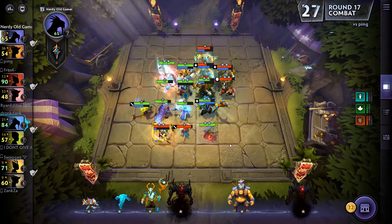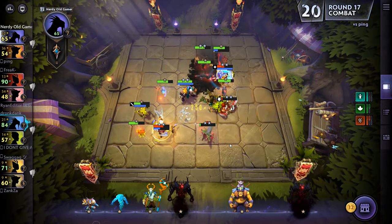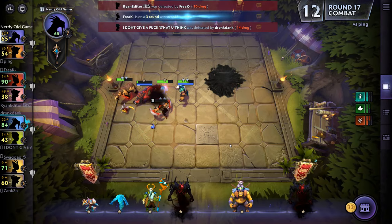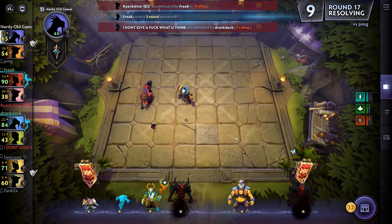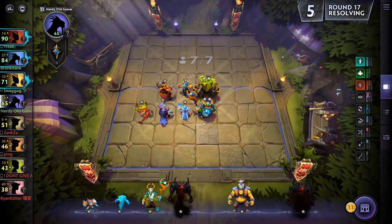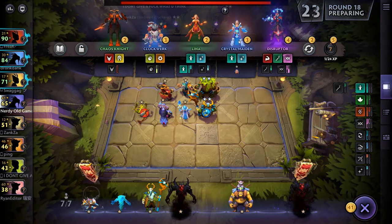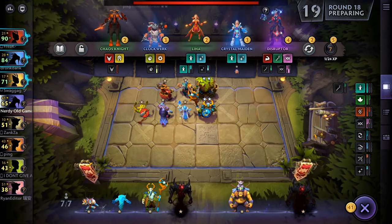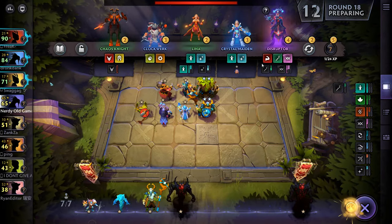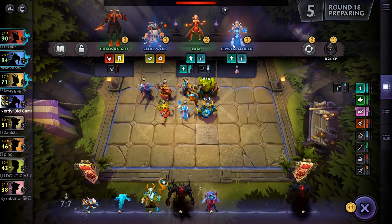There we go - full mana, nice. Are we winning or losing this? Kinda hard to tell. We're winning, we're winning - very good. No winning streak yet - I think it'll be a winning streak next round. I'll grab the Crystal Maiden and the Disruptor after the round starts. Let's sell one unit, buy the Disruptor, and then we'll grab the Crystal Maiden after the round starts.